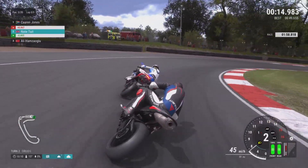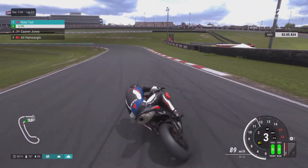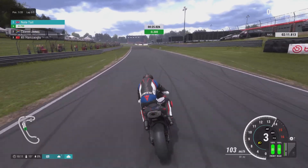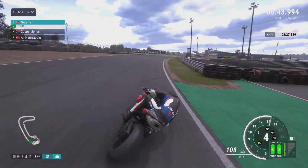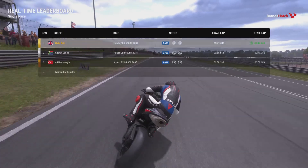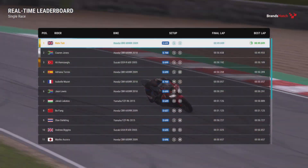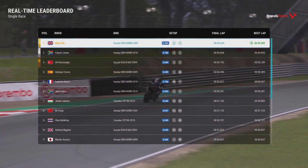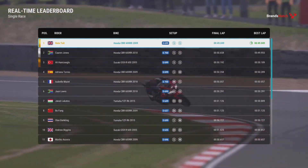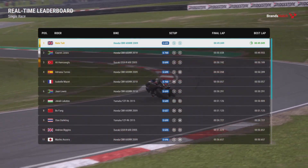We manage to cover ourselves off and get up into first place for this three-lap sprint. All these events are pretty much sprint events — no tire wear or strategy, it's all about speed. We get attacked back by Jones but manage to give them a nudge, pop a wheelie out of the corner, then do a bit of showboating out of Graham Hill Bend. That gives us first place at Brands Hatch — a fairly easy win. Fastest lap by around nine tenths over the second quickest.